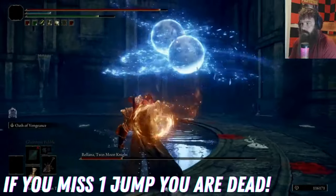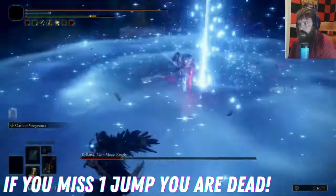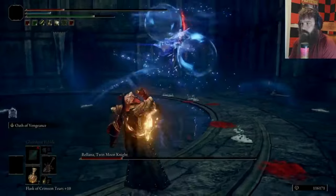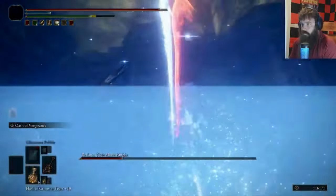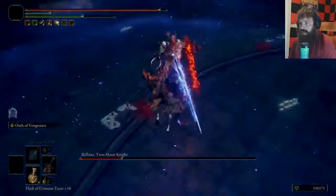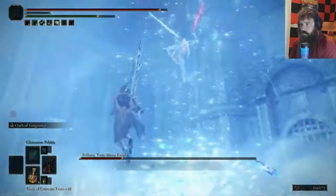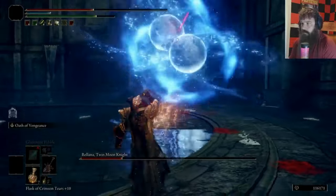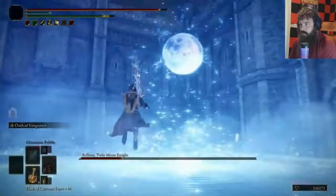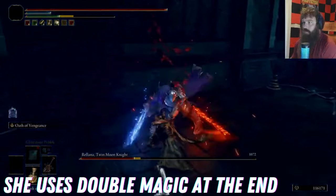We are going to pick our spots when we attack because all of this blue and red sword stuff is almost an insta-kill — or two hits and you're dead. When Rolana rises into the sky, be prepared for the bubble attack. The first two are going to drop close together and the third one is delayed. If you time it right, you can go in for a jump attack or regular attack and then get back out. If you get hit by these three bubbles, you're pretty much dead — so one, two, wait, then three, and then go and strike.